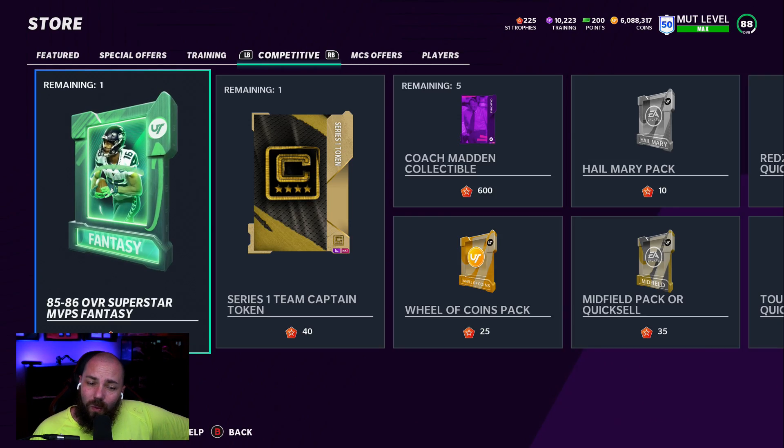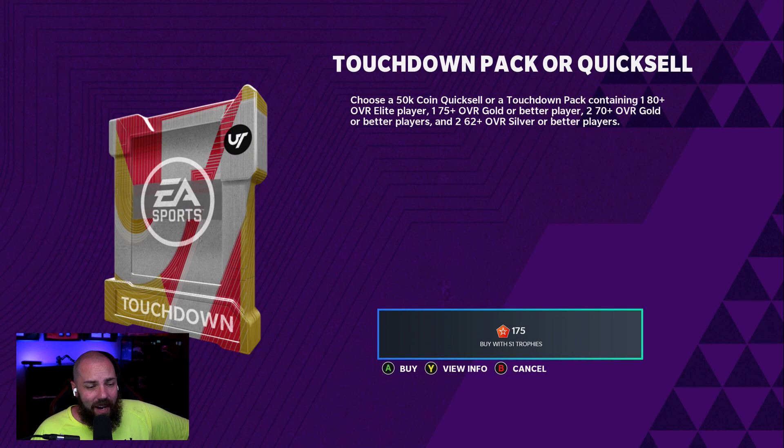But what's the cost? We see 175 trophies is 50,000 coins — take the quick sell. If it's going to take you 3,000 trophies to get the physical boost, that's 17 touchdown packs, which is 850,000 coins. Is it worth 850,000 coins to get potentially the first physical chemistry slot? That's a lot of coins. You're talking about big cards on your team, huge overall changes which are going to make your team way better.